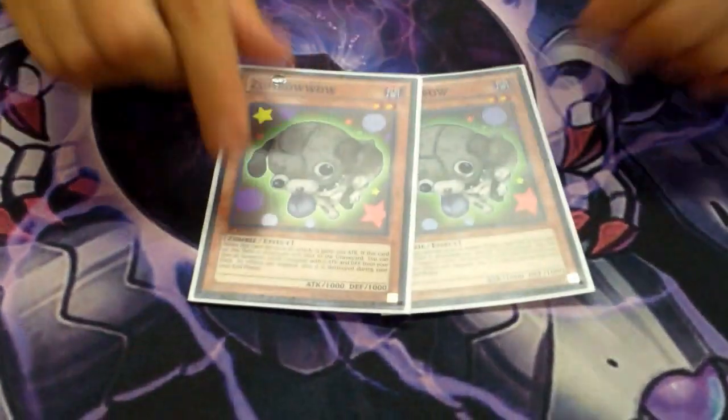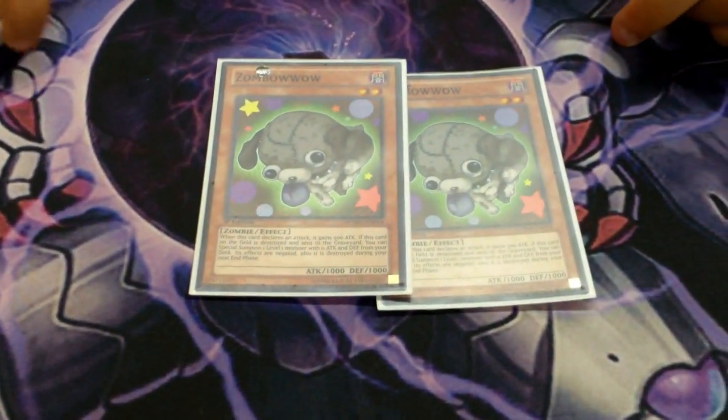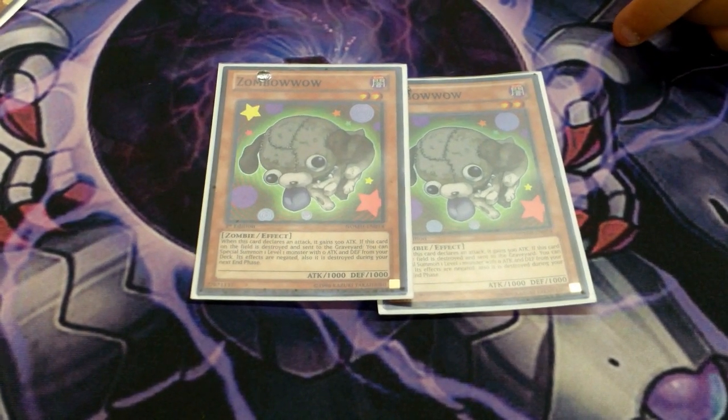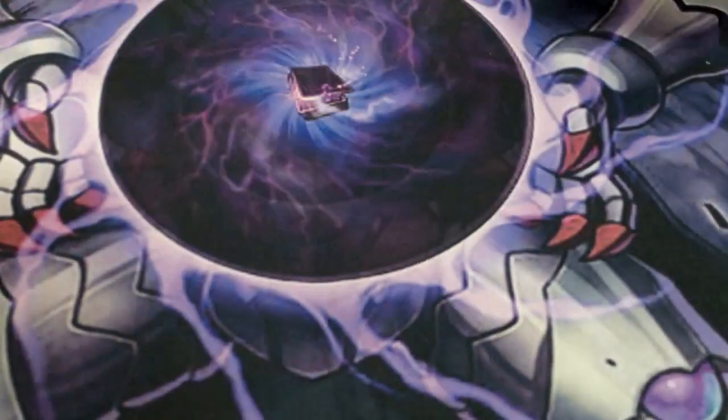And then the two dogs. I got it up to 2k today when I attacked with it. And when it dies, it just gets Box of Friends. And it dies during your end phase, so it's the recycler.